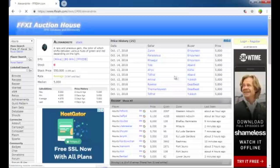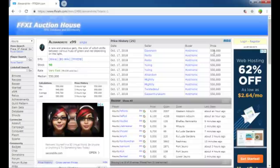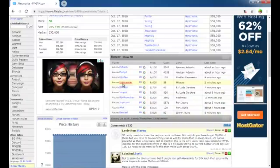Right now we can see that there are currently zero singles on the auction house, but we can come up here and click Stack. We can see there are 50 stacks of singles, and they're currently selling for 550,000 gil per stack, or a stack of 99,000. You can also come down here and look at the bazaars — this is what people have in their bazaars and what price they're currently selling at.